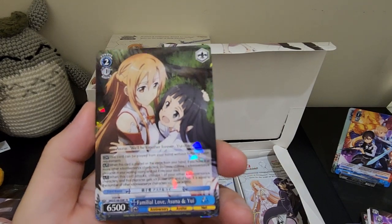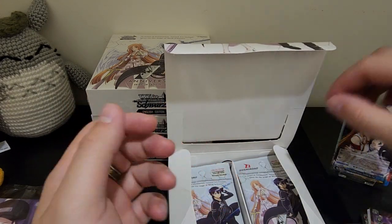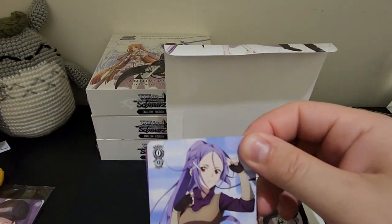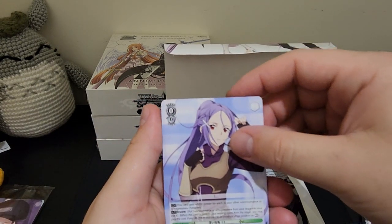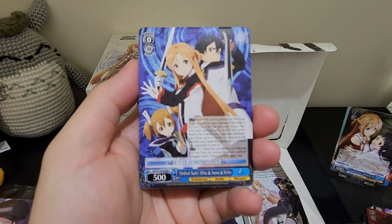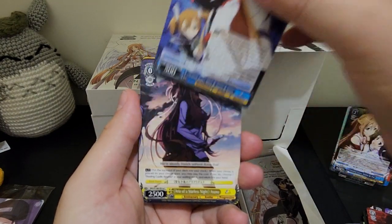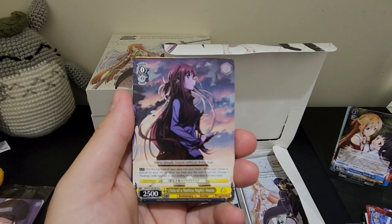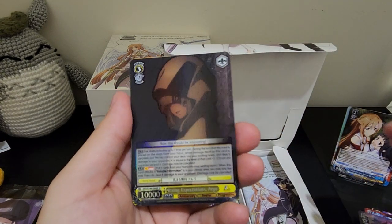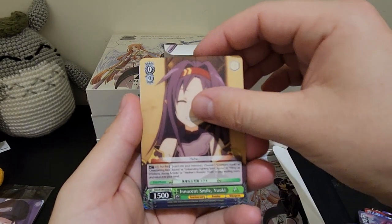I haven't done too much looking into what rarity we have here, so I'm just going to pop them down and then do a bit of research and find out what's the rarest and that sort of thing. Deepest Deep Regrets, Mito. Game Master, Kayaba. Ordinal Scale, Silica. And Asuna and Kirito. We've got Aria of Starless Knight, Asuna. Rising Expectations, Argo. Just anything shiny I'm going to put in the hits pile.